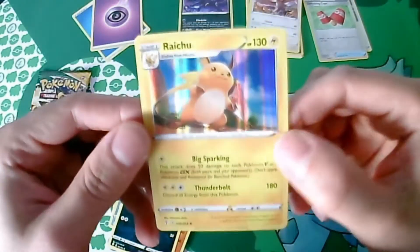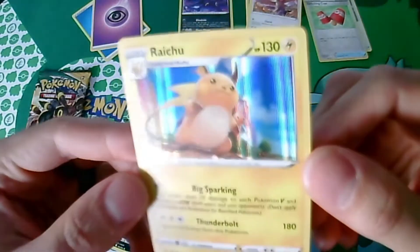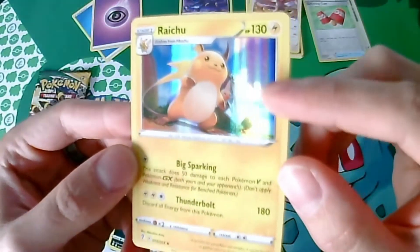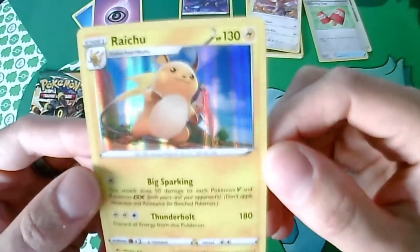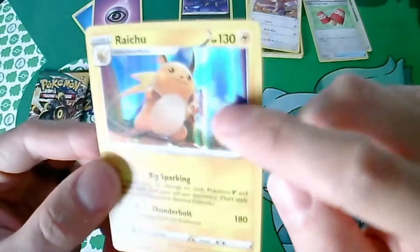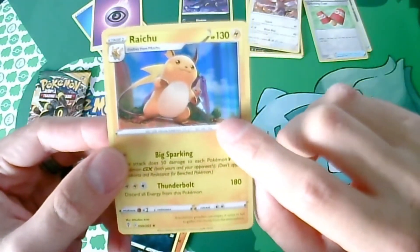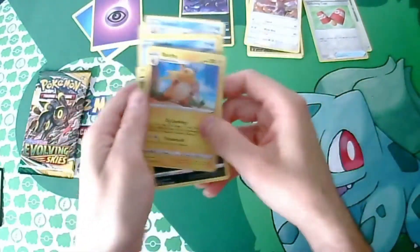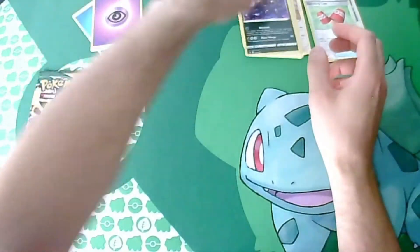We got a new Raichu card. This is pretty cool. It's like shiny but I don't know if you can see in the camera — there's like little lines through it. And noting that we got Rotom. I think that's Rotom, I could be wrong. That's cool. I like that card very much, that is very cool.